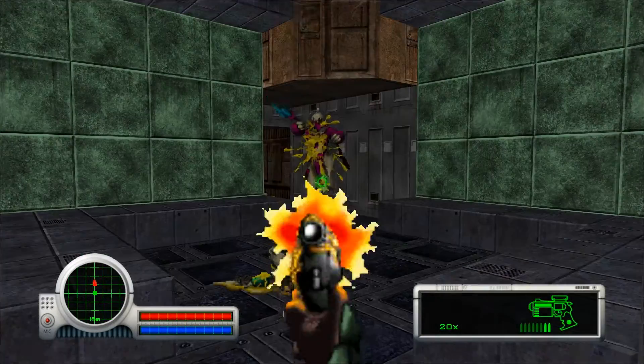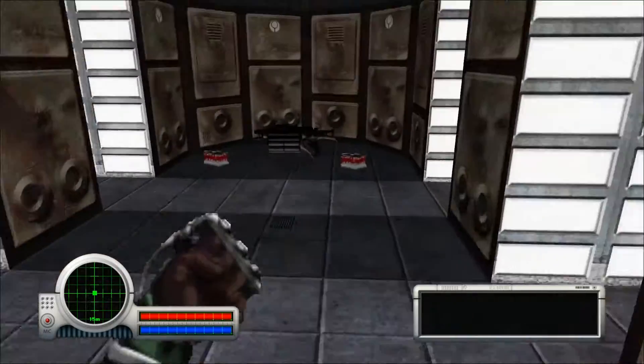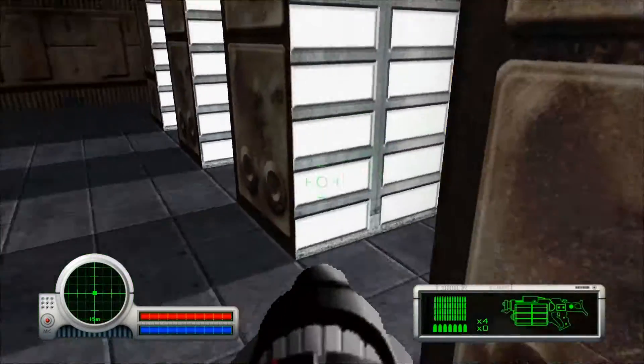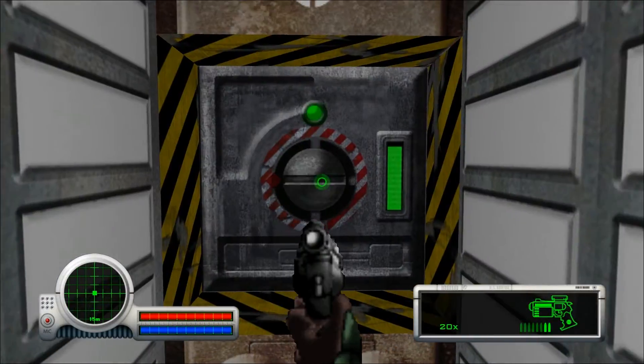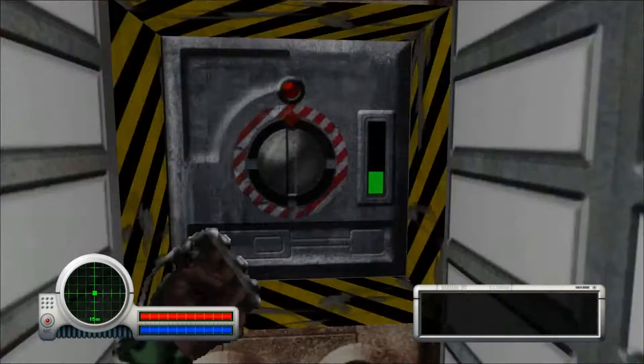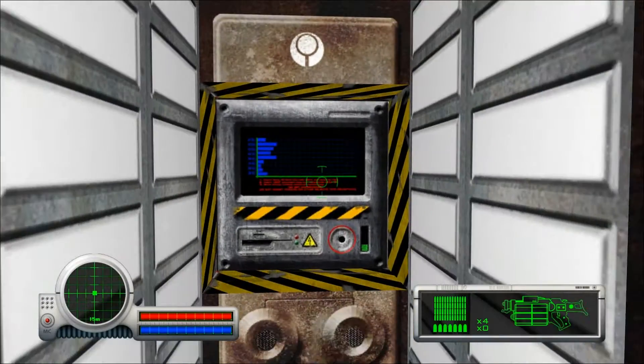They can kill each other — I think I failed to mention that. So here is our assault rifle. It has a noob tube on the front of it. I don't know why that's a thing, but there's a noob tube on this, as you can see.